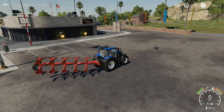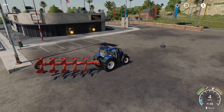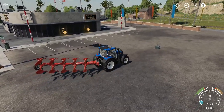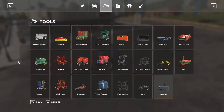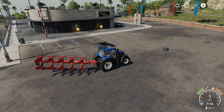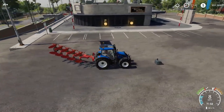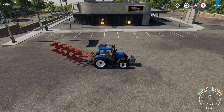For those of you using a small tractor and this plow and noticing a loss in traction when you're trying to plow, there is one easy fix. Go to the store, go to weights, and pick up a weight — it's kind of like a counterbalance. You add it to the front of your tractor and it will greatly improve your traction when you're plowing.